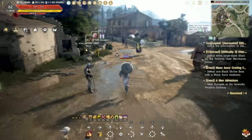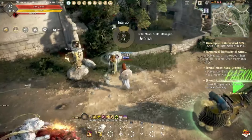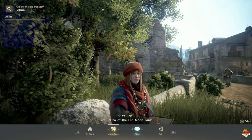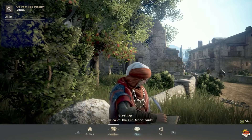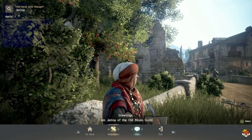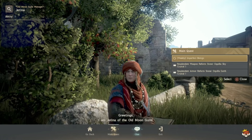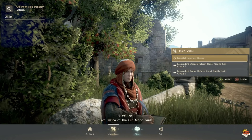You can find Jetina by using Find NPC, or if you're in Velia she is right here at the Old Moon Guild Manager. Since this character has already done it, go to Main Quest and it will have a bunch of those quests available.